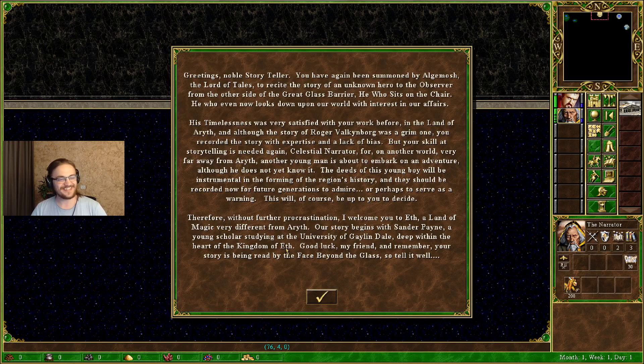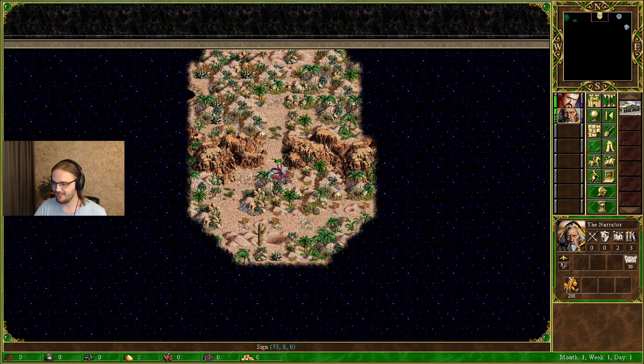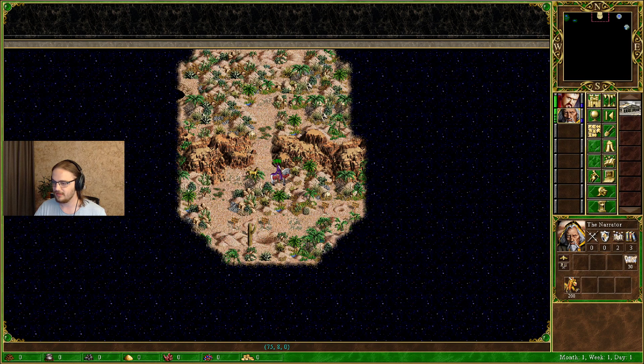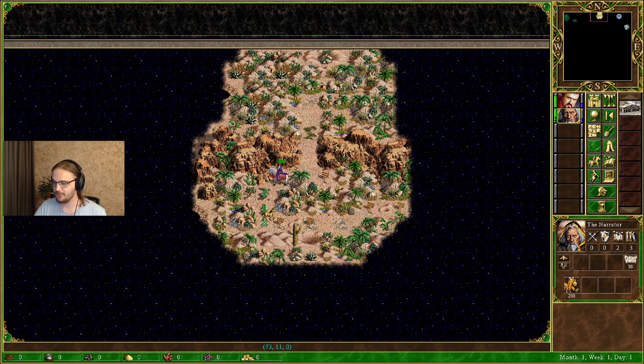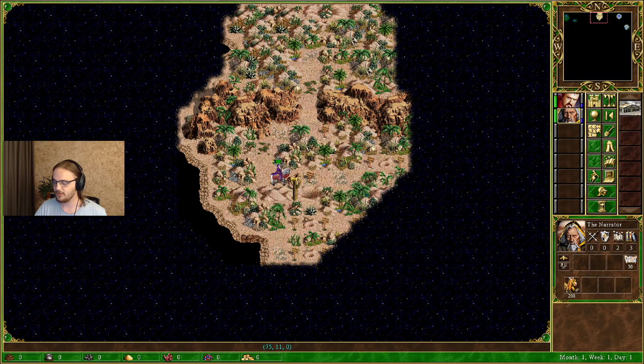Maybe this is what the narrator was talking about all along. 'Good luck, my friend — remember, your story is being read by eyes beyond the glass, so tell it well.' Please follow the path of time, narrator — you will be told when to proceed from chapter to chapter. I wasn't told not to proceed, so I may as well. Chapter One: In the Presence of Greatness.